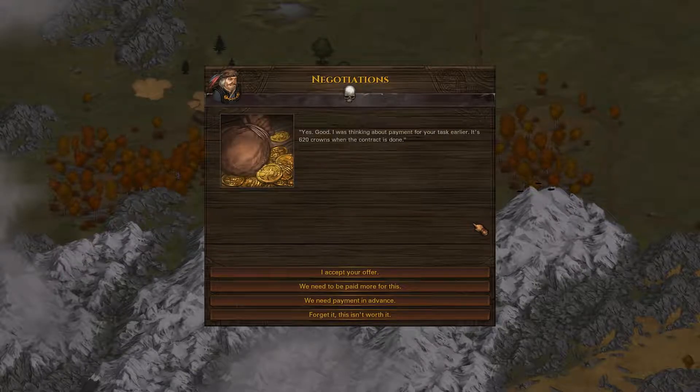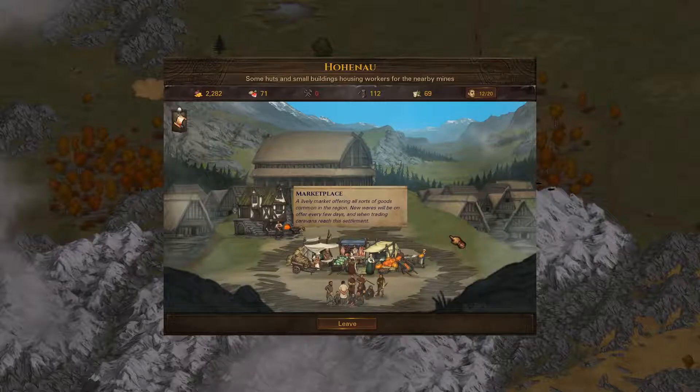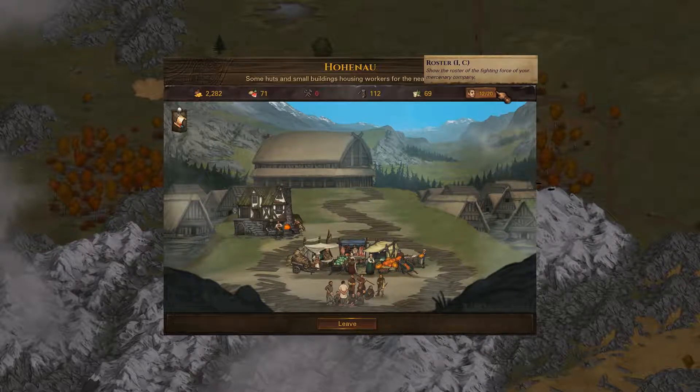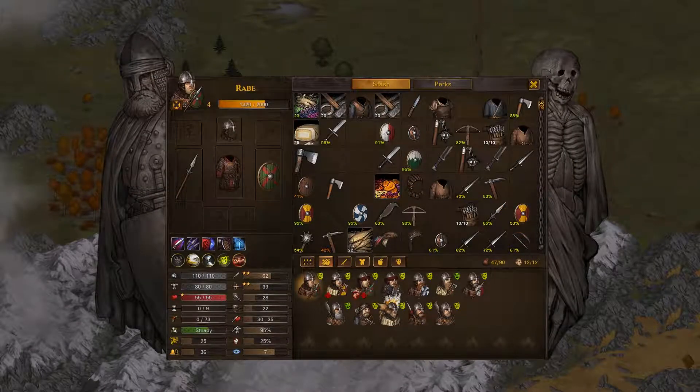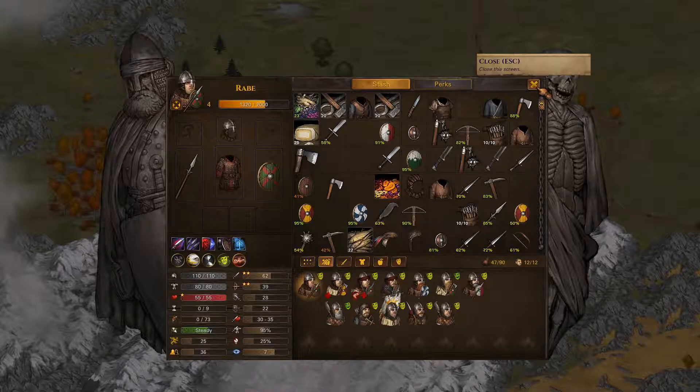They're going to pay me 620 crowns. It's only one skull though. Well, we'll ask for more money - he did up his offer, so 680 crowns. I'll accept the offer - that seems pretty good. I need some time to think about it though, because we still have those injuries. That's going to take me two to four days. Here's a thought: we go up to Weizen House, treat the injury, and then come back down. That seems like a good idea.